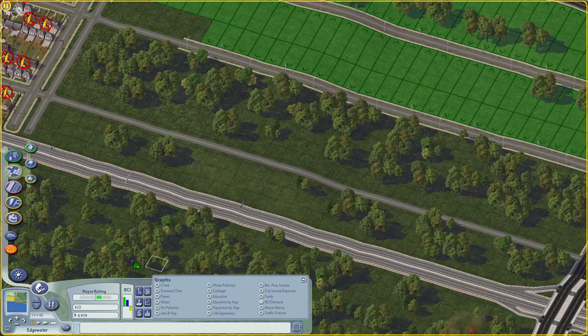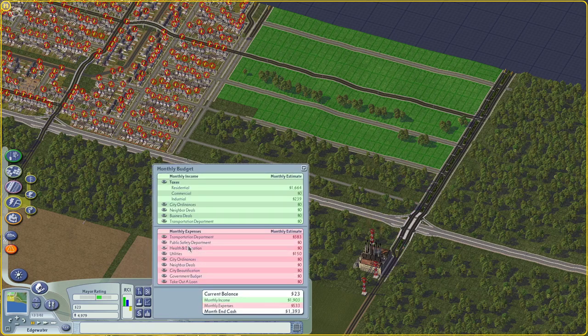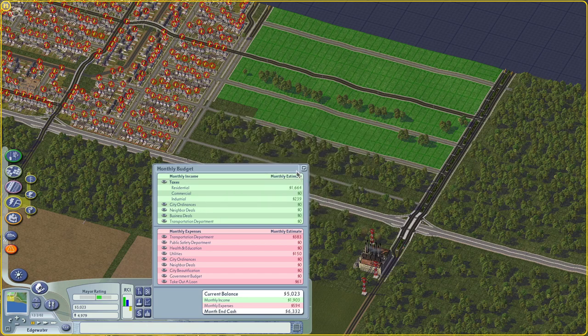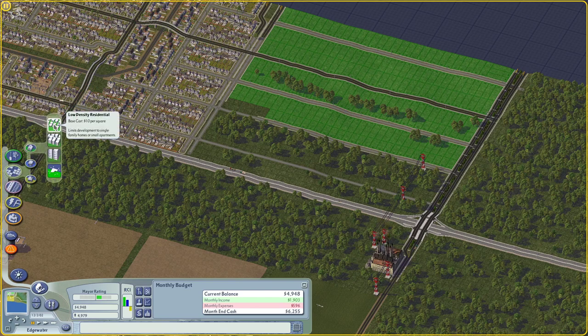Oh god, I'm out of money. I didn't connect it to the power grid. Can I get it connected with $23? No. Okay, I went too far. Let's take a loan. I need to take a loan for like a hundred dollars, but I'm gonna have to take 5,000 Simoleons because that's the lowest loan they let you take in this game. Might as well spend it and jumpstart this year's development.